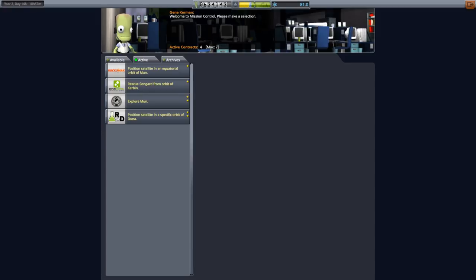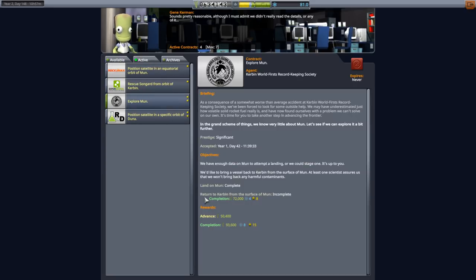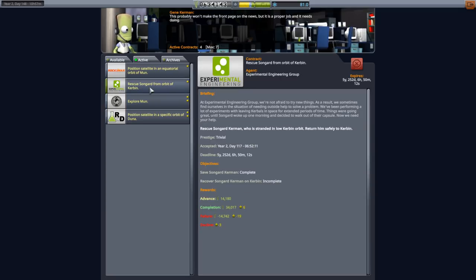Hello everyone and welcome back to my JNSQ series in Kerbal Space Program 1.7.3. In this episode we're going to land on the moon and return back to Kerbin. We must. But first I want to resolve this Songard contract because I don't want to be reminded of Songard's sad fate every single time I come to the contract screen.